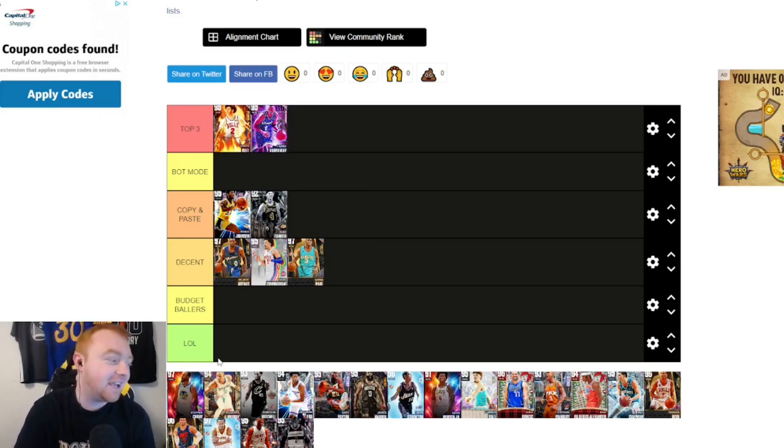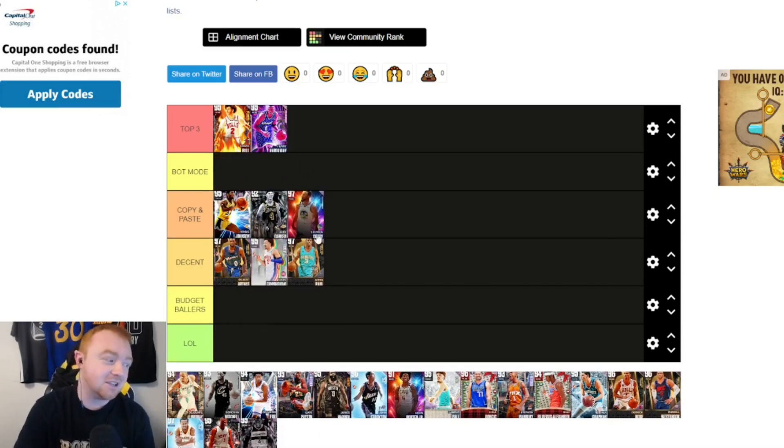Steph Curry is really good on Current Gen. On Next Gen, I feel like he has the ability but you really do need that defense out of Steph. I'm putting him in Copy and Paste. It's not just about height — it's about what he does overall if you swap him in and out of a lineup. He's the best three-point hunting guard in the game, so I can't put him in Decent.